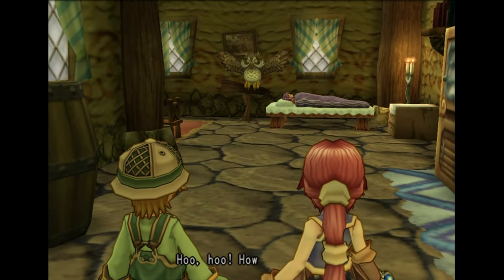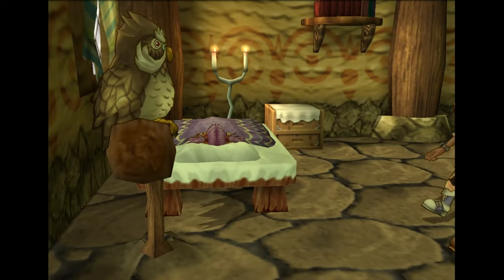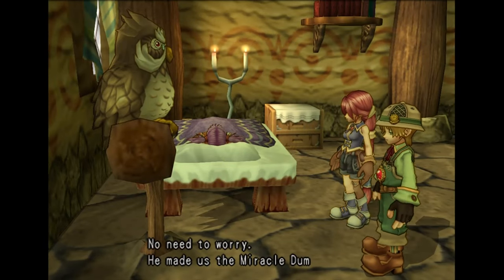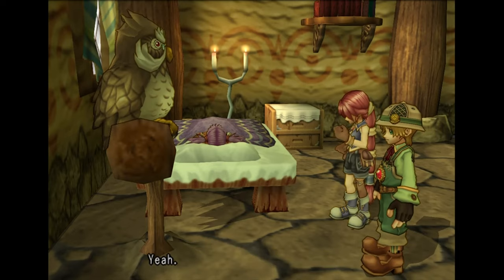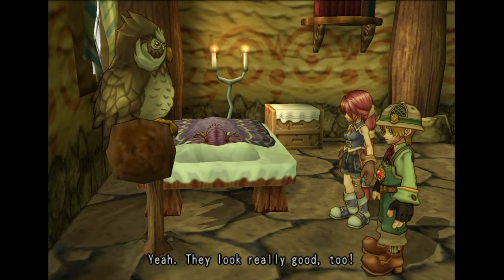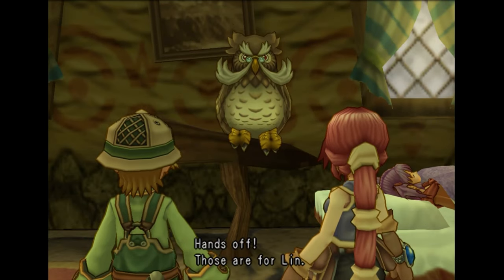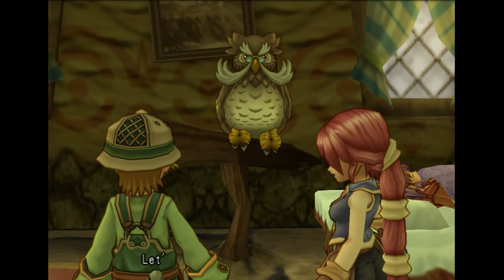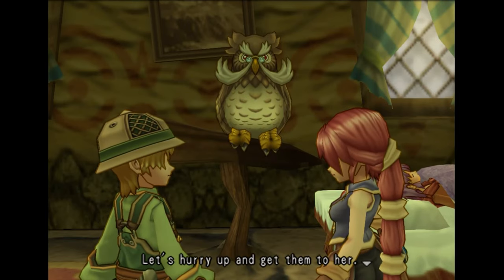Oh, how did it go? No need to worry — he made us the miracle dumplings. Yeah, they look really good too. Hands off! Those are for Lynn. I know, I know. Let's hurry up and get them to her.